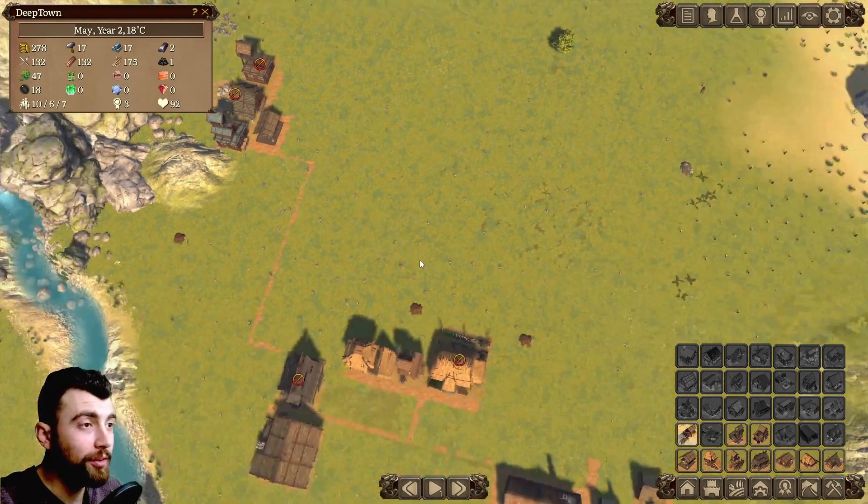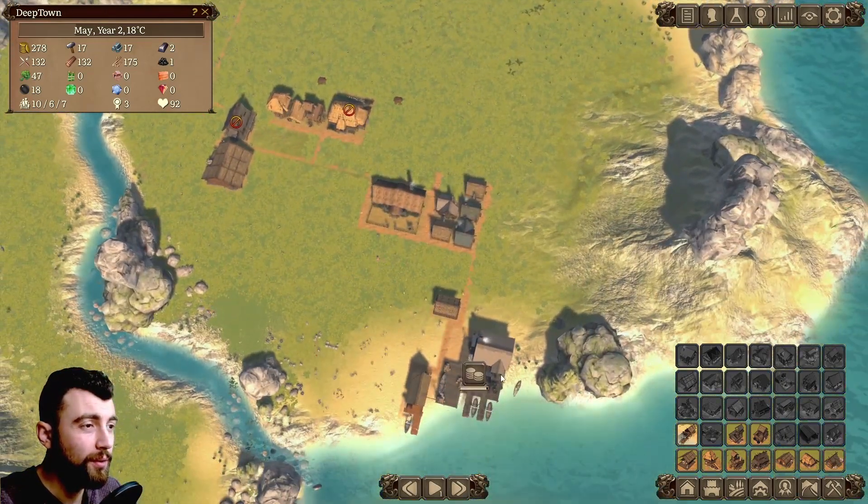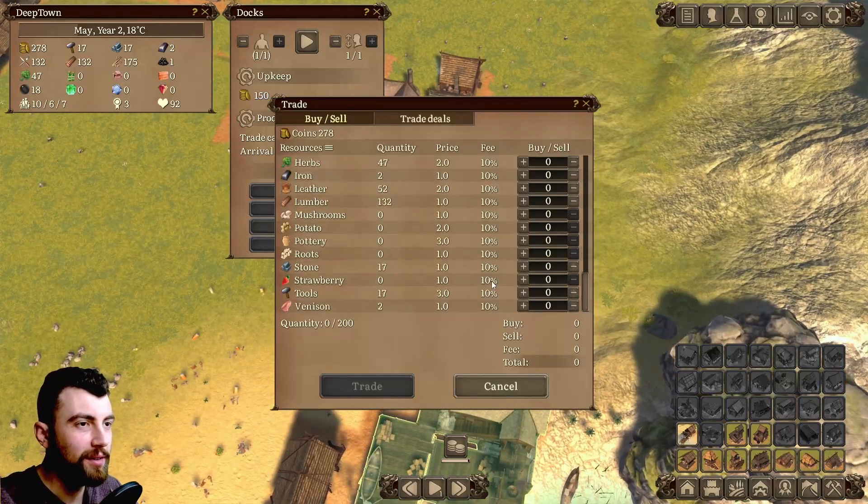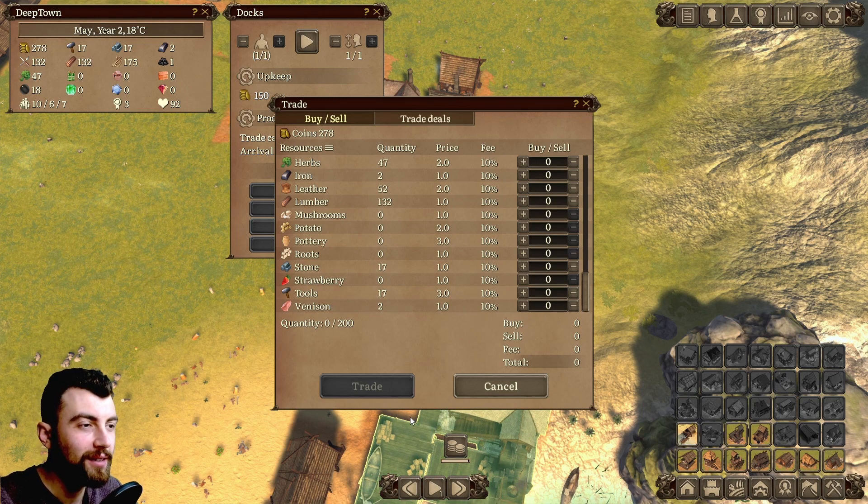I'm guessing you'll just need tools throughout the whole game. And also, tools sell for a whopping three coins here at the docks. I really have to get accustomed to the names of the buildings in this game.